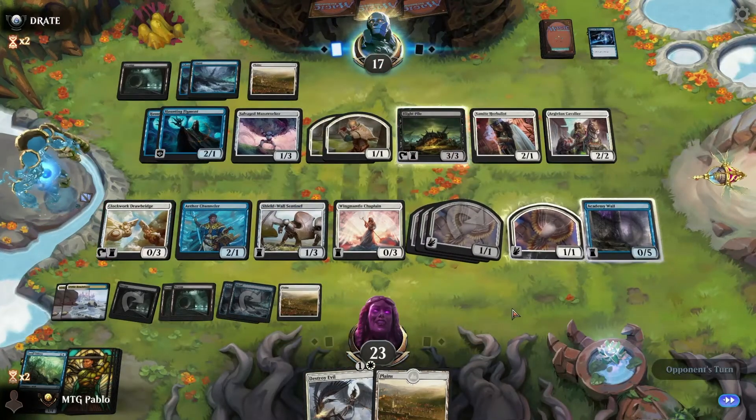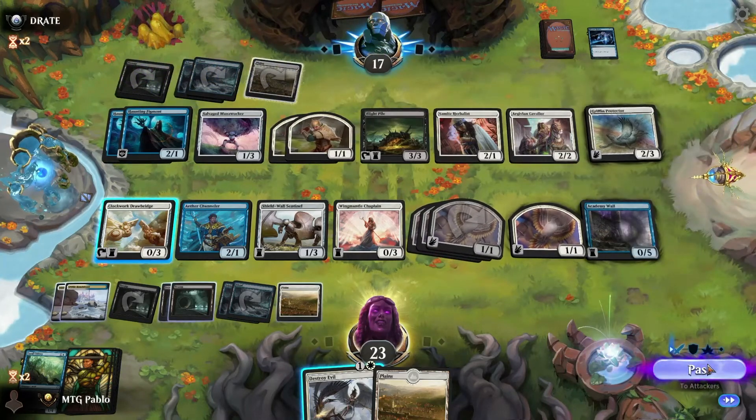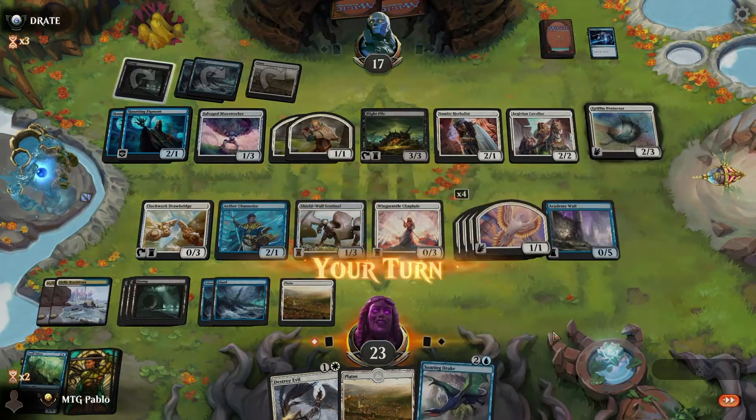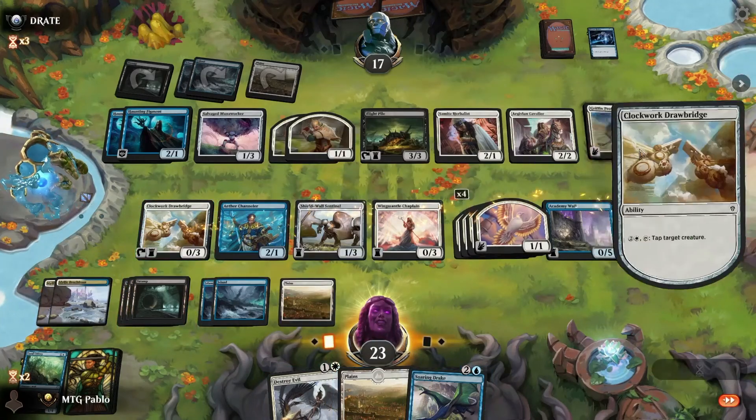We can kill them in about four turns depending on what we draw. Drake's okay — we can also tap this.